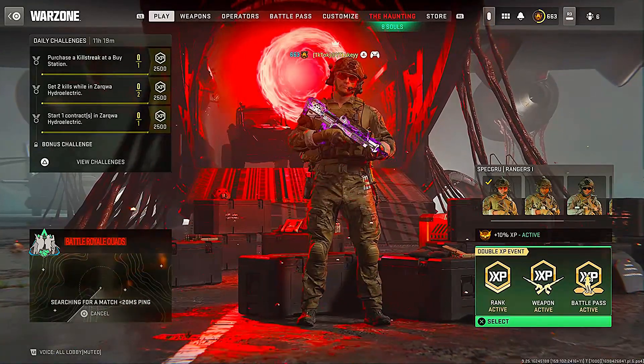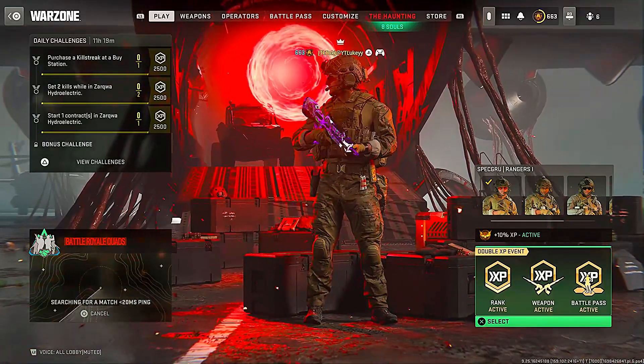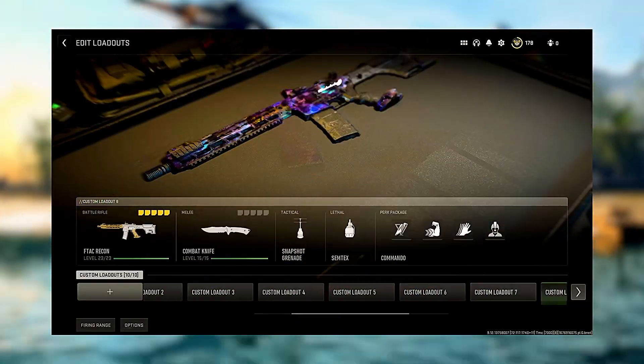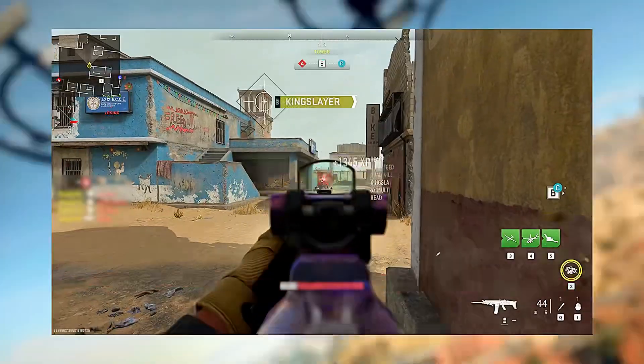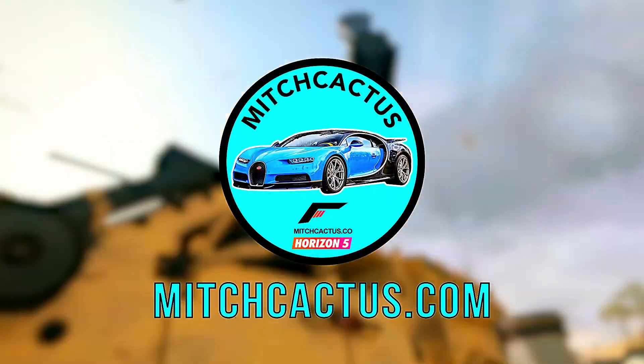There are two working AFK methods to get unlimited battle pass tokens in Modern Warfare 2. Before I show you, if you are interested in any Call of Duty services, make sure to check out the link down below — these guys can unlock anything on your account: XP, camos, blueprints, etc.